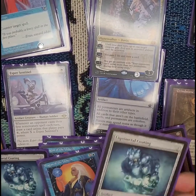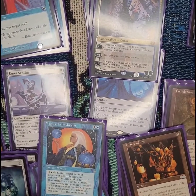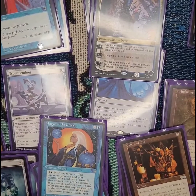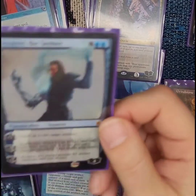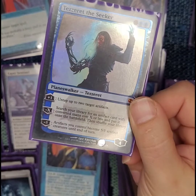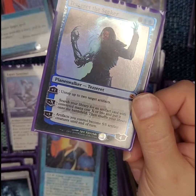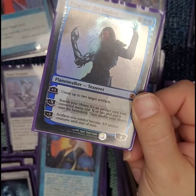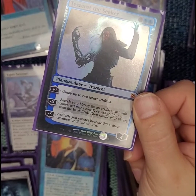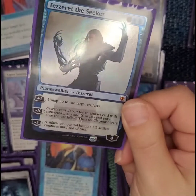More Shattering Spree, more Liquimetal Coating, more Magus of the Unseen, more Fabricates, more Liquimetal Coating. Tezzeret the Seeker — he's just in there for fun. He lets me go look for artifacts, and his minus five turns all my artifacts into 5/5 artifact creatures until end of turn. So if all else fails, turn all the artifacts into 5/5s and just run them over.